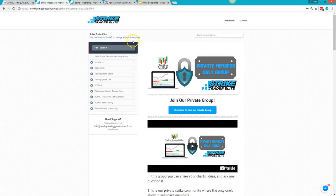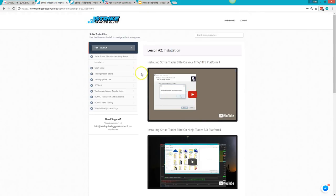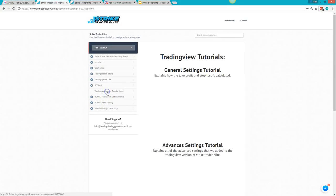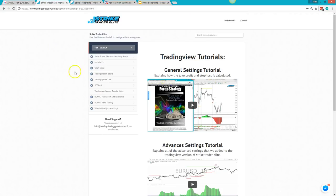Here's the members area. It tells you how to get access to the group when you sign up and shows you exactly how to install the indicator on each platform, how to set your charts up, the basics of how to use the system, how to use push alerts, and a TradingView tour. All of this is included in the membership — no extra fees, no upsells.